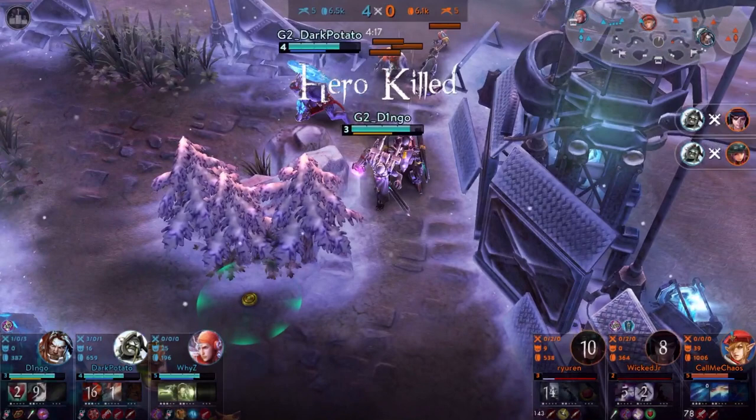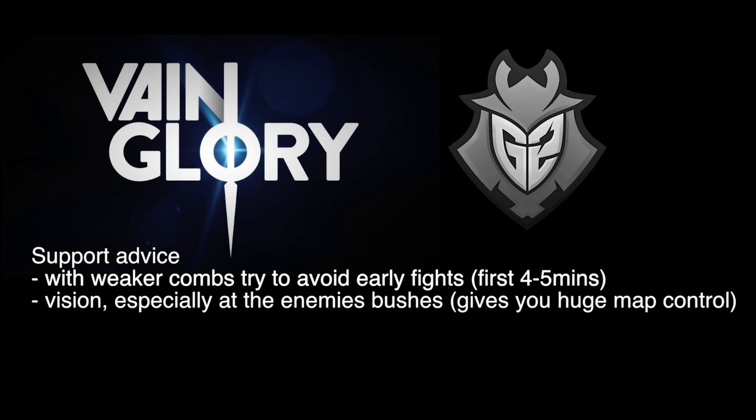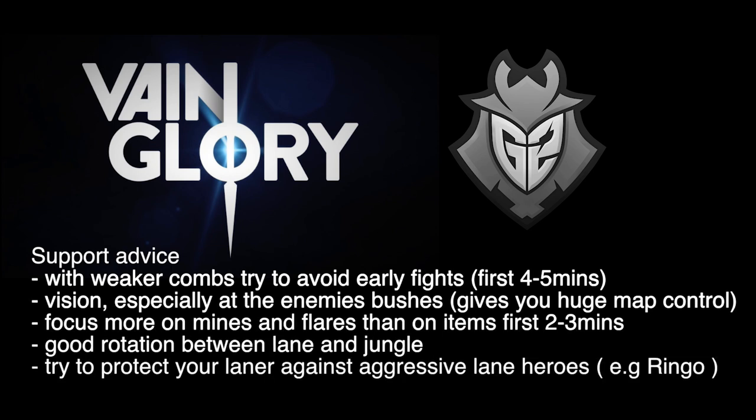This will give you such a great advantage. So overall, what is important as a support: try to avoid early fights with weaker comps, at least in the first 5 minutes. You are the support — you take the decisions. Vision: try to place as many mines as you can, which will give you huge map control. Have a good rotation between lane and jungle, and try to protect your laner against aggressive lane heroes.